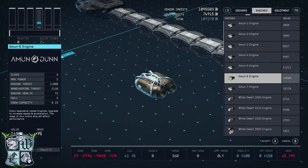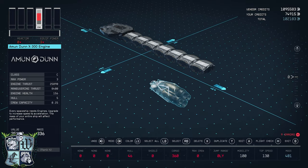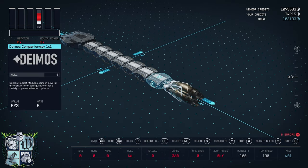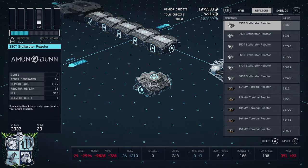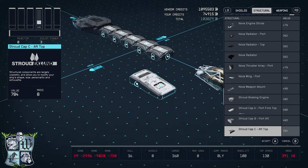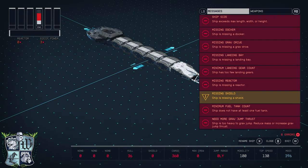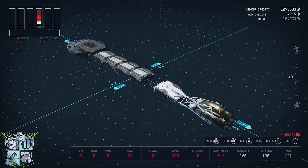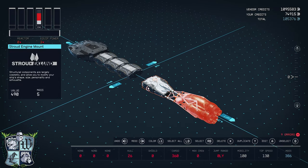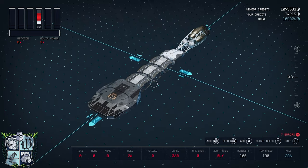Now I'm going to come back to the aft end of the ship and add an engine — the Amundun X300 engine goes right there. Then I'm going to delete two of these habitats, come to my structural tab, and add a Stroud-Eklund engine mount right there. Let's check our errors: I'm too long, so let's remove habitats until that error message disappears. There we go — that is our basic ship structure.